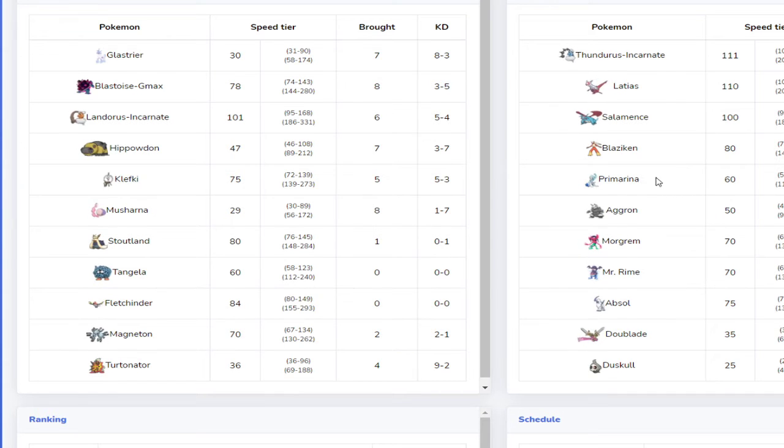I think Primarina and Latias are his big threats this week, because I don't have a good way to hit Primarina super effectively except Sludge Bomb on Landorus, or Grass Knot on Landorus. Tangela and Magneton aren't great options — Magneton isn't the best this week, and I don't want to run offensive Tangela against two flying types and a fire type.